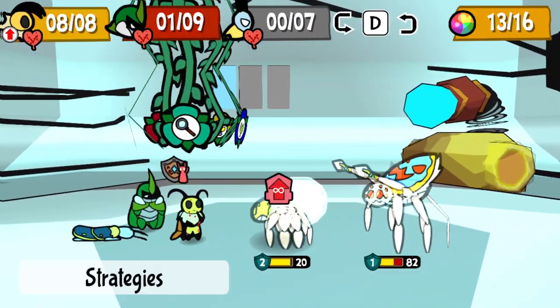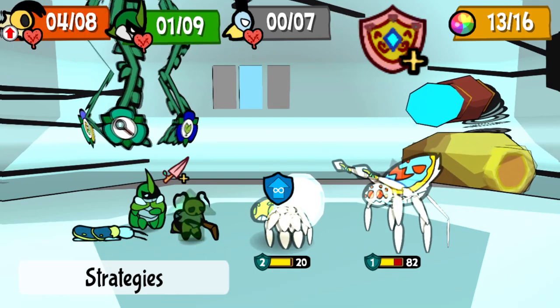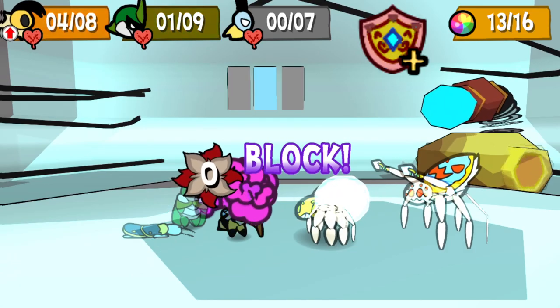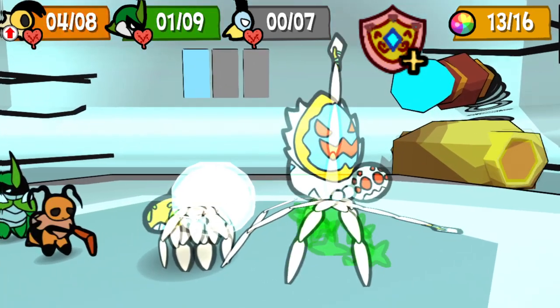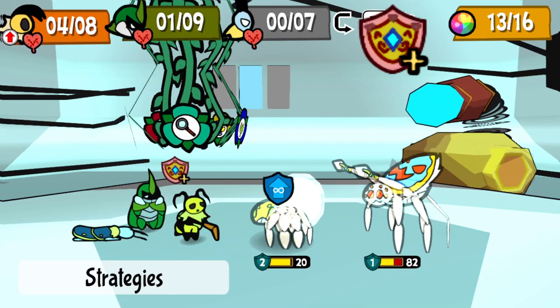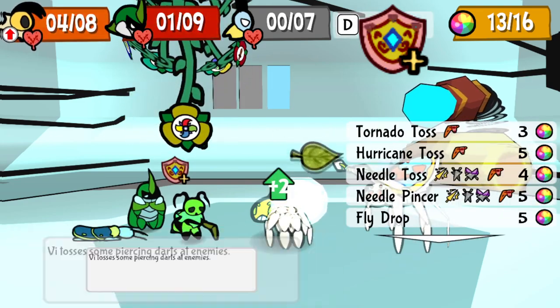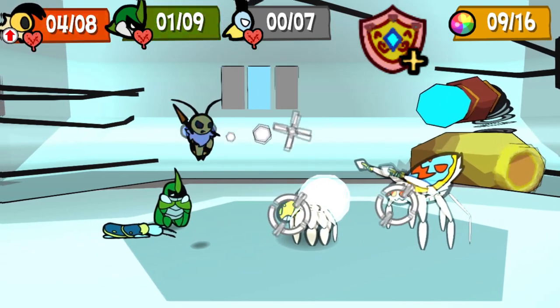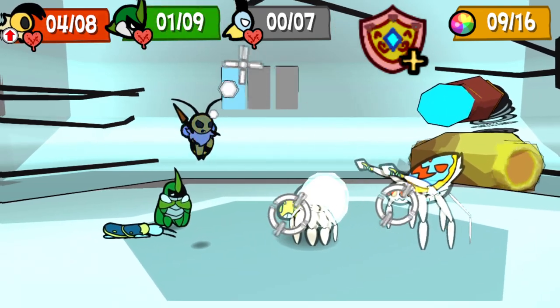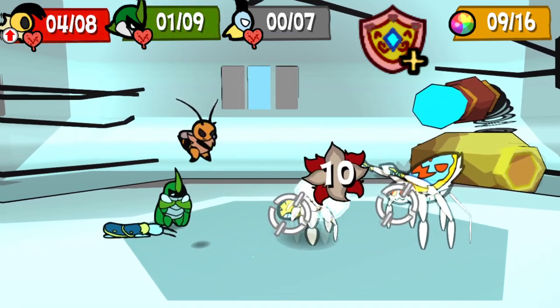Last, and certainly not least, Last Stand. Only available via bounties, it increases the equipped bug's defense by 2 when HP is at 4 or less. When both copies are equipped to a single bug, their defense is boosted by a whopping 4. For players running with low HP, this can be a huge asset in battle. It can be quickly activated through medals that force your HP down like Hard Charge, and the extra defense goes insanely far in a game with numbers as small as Bug Fables has them.